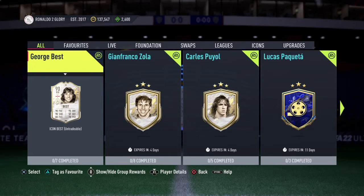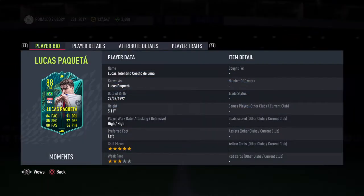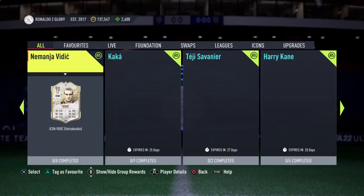Hey guys, it's me GameChangerRV and today we'll be exploring the new objectives, SBCs, and new cards in packs in FIFA 22. Yesterday we had this Lucas Paquetta SBC moment, which is insane — 5 star, 3 star. Looks like an absolute beast of a card with a shadow, insane box to box.